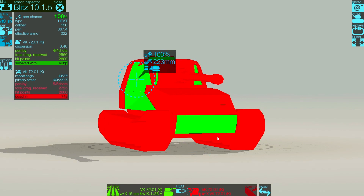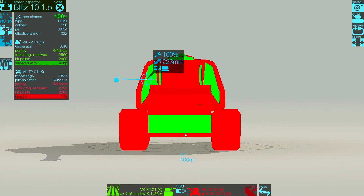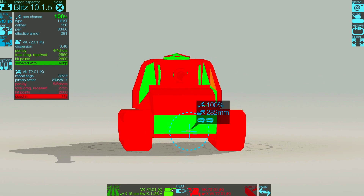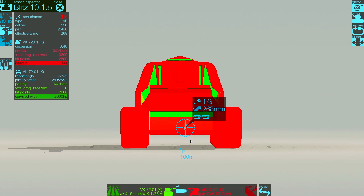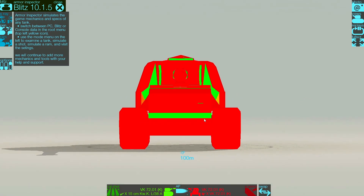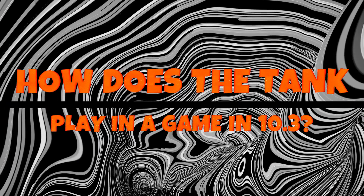Currently you can only pen this thin little slit here, as well as around the guns and the lower plate. If you over-angle, this piece over here is still very weak as well. So the tank is still not as good at side scraping as something like the VK90, but that increase in mobility means you can swerve side to side a lot easier, making the lower plate a harder thing to hit. The increased armor the tank supposedly got is definitely nothing you're really going to notice.